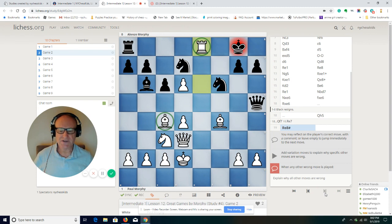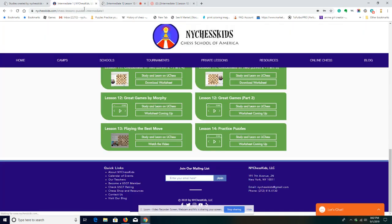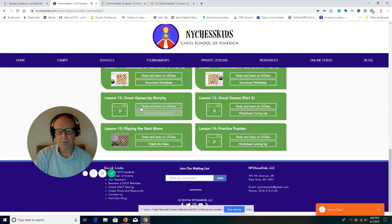Boys and girls, I hope you enjoyed the lesson. You can see these games on your own if you go to the Watch Us Kids website. You can find Paul Morphy here in Intermediate 1 — just click Study and Learn on Lead Chess to find those games. Or when I record the videos, you can click here on the videos to watch them. I hope you enjoyed the lesson — see you in our next one. Bye-bye.